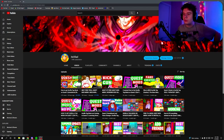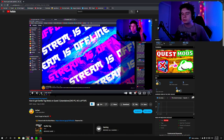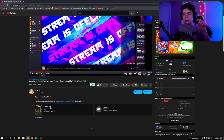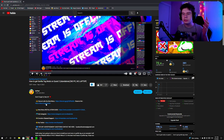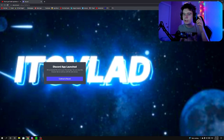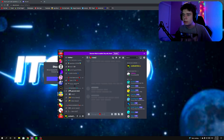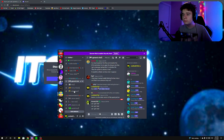First thing you want to do is go under this video — I'm going to use the Quest mods video as an example. Under the video you're watching, you'll see a Discord link with the mod menu link. It's a standard link that's in every one of my videos. Click on it and you'll get redirected to my Discord.